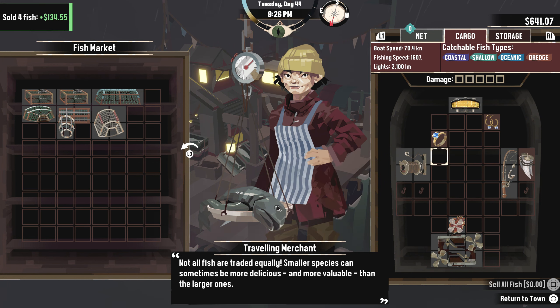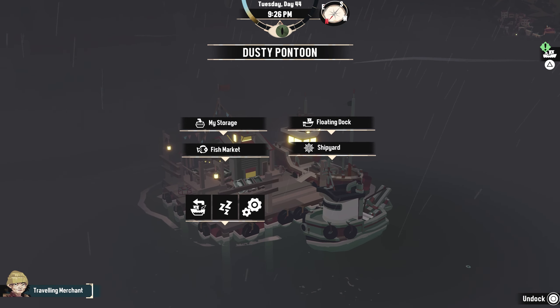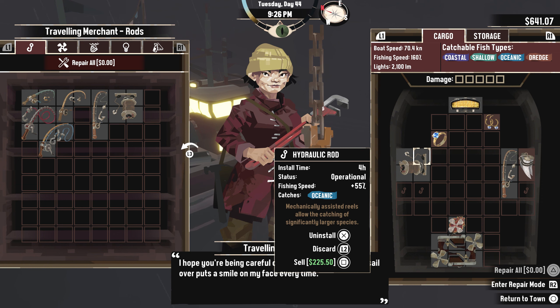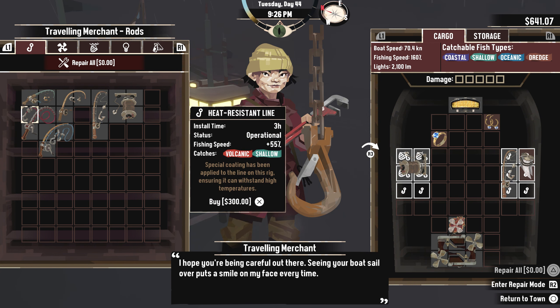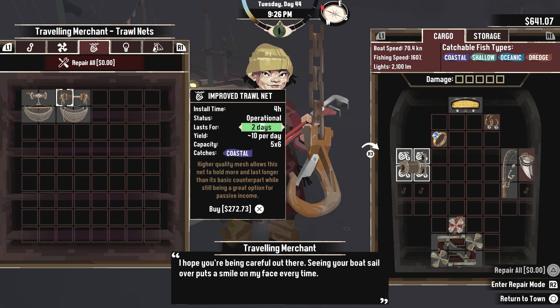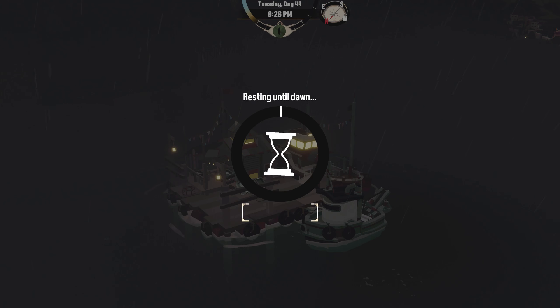134 bucks — okay. A bizzle — let's go to the shipyard and see what we can find there because we need a bizzle badly. Mangrove, coastal, volcanic — we don't have a way to fish that, we don't even have research to do that. Okay fine, so let's sleep until day.